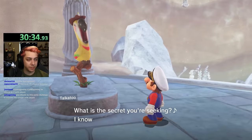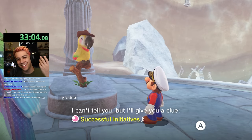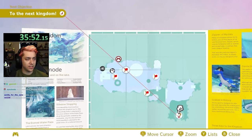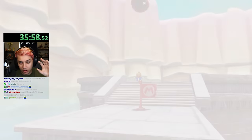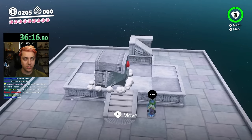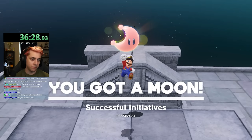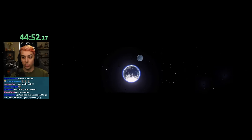Alright, Talkatoo, what you got for me buddy? 'Super secret zip — successful initiatives.' What does that mean? There is one moon right here that has the word 'successful' in it. I memorized the pattern — successful initiatives. Let's go! Onto Wooded Kingdom, here we come.